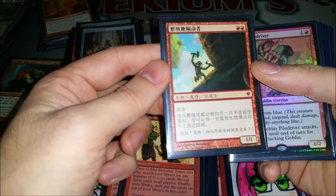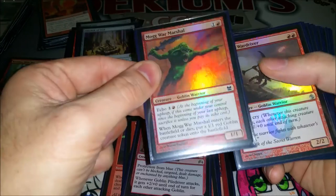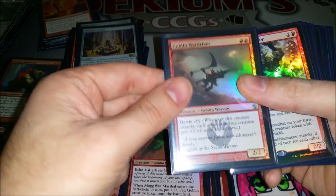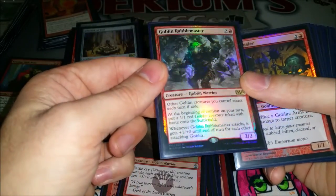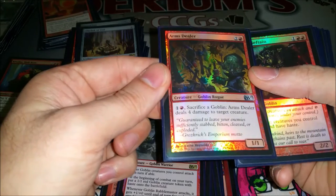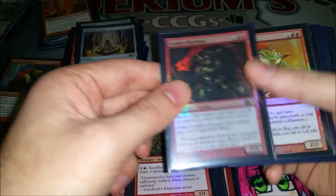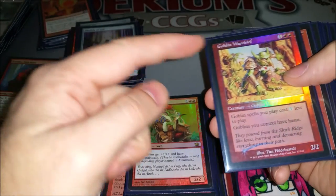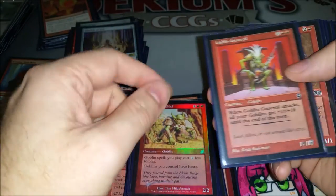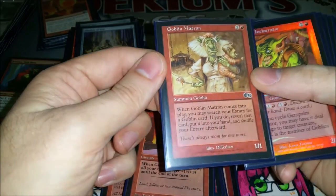Warren Instigator — I need a shiny full art copy but the Chinese one I have will do for now. Goblin Piledriver — make him unblockable and he can win you the game. Mogg War Marshal is a lot of bodies for a little mana. Goblin War Driver pumps your whole team during combat. Goblin Rabble Master — everybody knows this guy, the bane of Standard for a while. Arms Dealer turns your expendable guys into four damage to a creature and can get rid of some generals easily. Goblin Chieftain is one of the lord effects and gives haste. Another lord gives Mountain Walk. Goblin Warchief makes goblins cost less and gives haste. Goblin General makes everything bigger when he attacks. Goblin Matron just searches up the one thing you're missing.